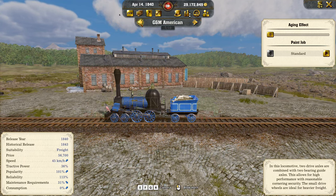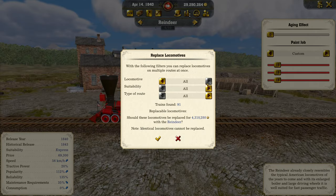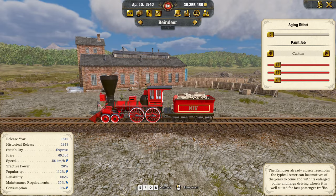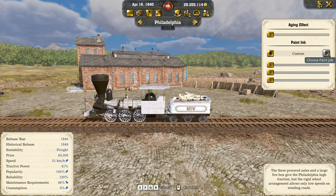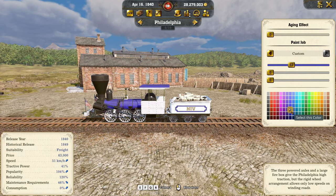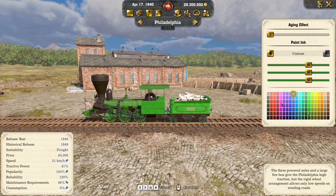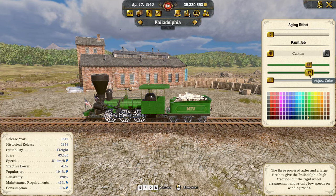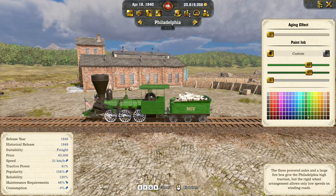The Reindeer is now the locomotive for all my express lines — 30 trains, only costs a million. Then we go ahead with the Philadelphia for freight. It's showing pink by default so let's use a custom dark green tone. Then we replace it on all freight lines — that's 2.5 million for 55 trains changed in one click. Amazing — wasn't even that expensive.